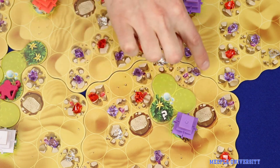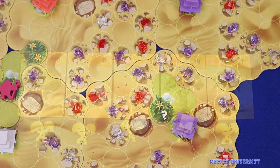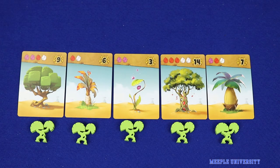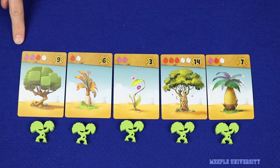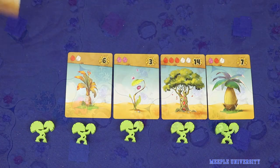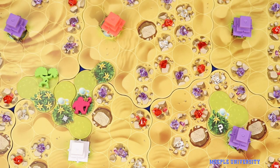A wild icon can be used either to place an assistant or to unlock a skill. Finally, regardless of the icons played this round, players may spend gems they have collected in order to take tree cards from the board, planting a tree token somewhere on the board for each card taken.